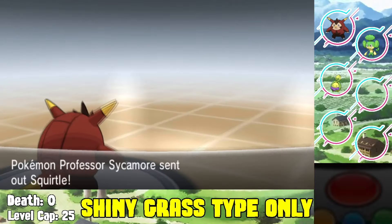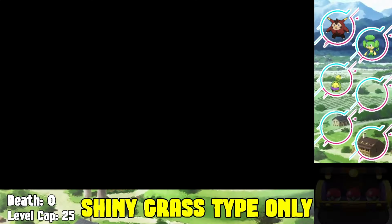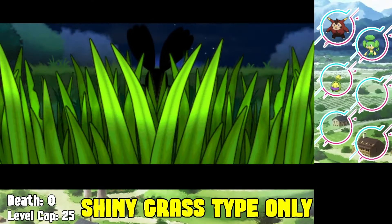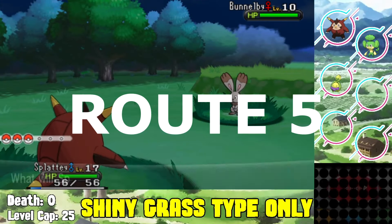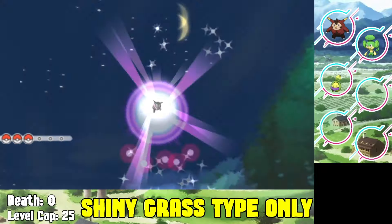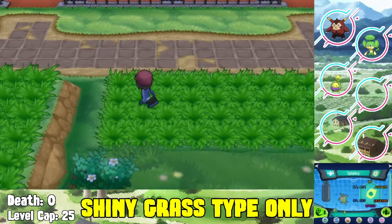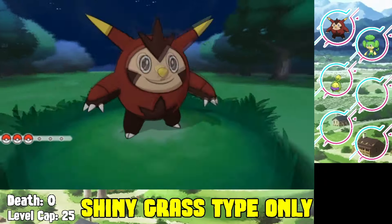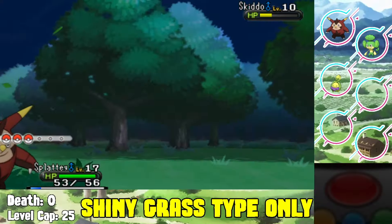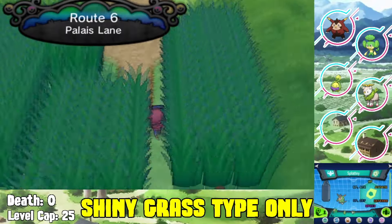He doesn't let me back out of picking a starter Pokemon, so we pick Bulbasaur. Unfortunately it's not shiny, so we don't get to use it - we don't ever get to use the Kanto starters. We move out into Route 6 where we find another grass type Pokemon - it's going to be Skiddo, the pre-evolution to Gogoat, which is a cool looking Pokemon, especially with this color scheme. Very unique - I love it, add to my team.